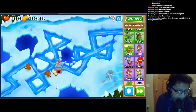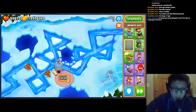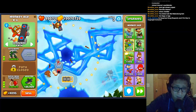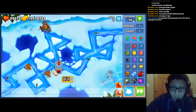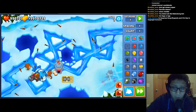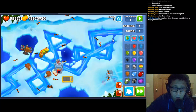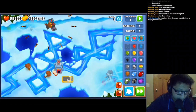Next are the Monkey Ace buffs. Never Miss targeting just got a ton of buffs — increased projectile lifespan and speed, and increased homing. Maybe this will actually be decent against rounds like 40 and stuff like that. Let's try it against a MOAB — wow, it actually homes in really well. Will this take down ceramics is the real question. It's still not strong enough — that's unfortunate.